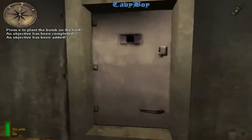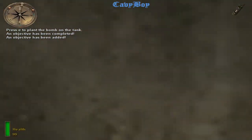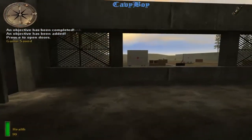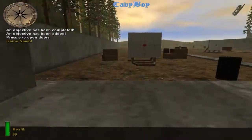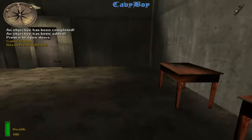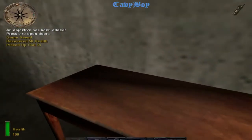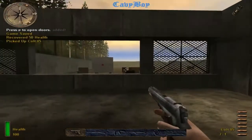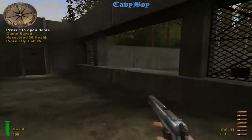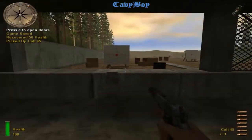Press the use key to open doors. Some doors might be locked — the sound will clue you in. You will automatically pick up first aid supplies when your health level is below 100%. Same for ammunition and weapons, but remember that each weapon has a maximum amount of ammo you can carry. Some items are too far away to be automatically picked up — press the use key to grab these items.